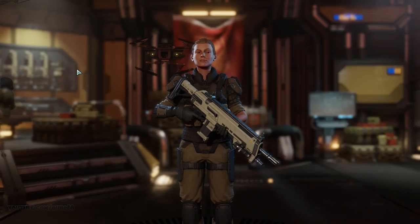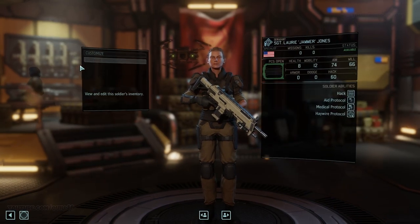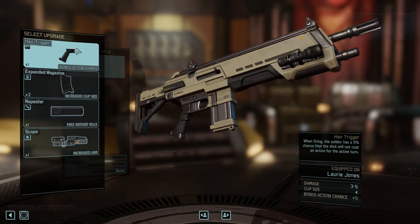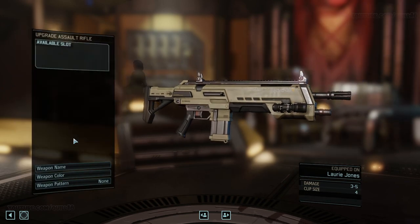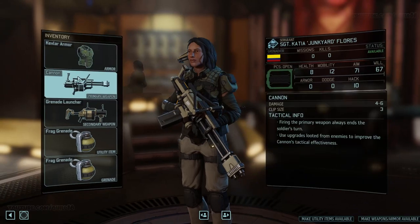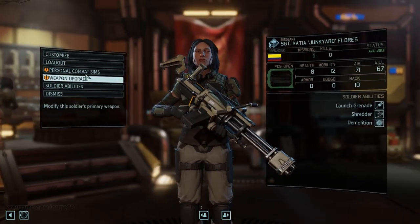The support specialist has this little robot drone called a Gremlin that follows them around. Weapon upgrades are also worth talking about - this weapon here has one slot for upgrades. I believe some weapons later on will have multiple upgrade slots, probably something you can research and unlock. In particular, it was recommended to me that we may want to upgrade this minigun to have a larger ammo capacity because you go through it quite quickly.